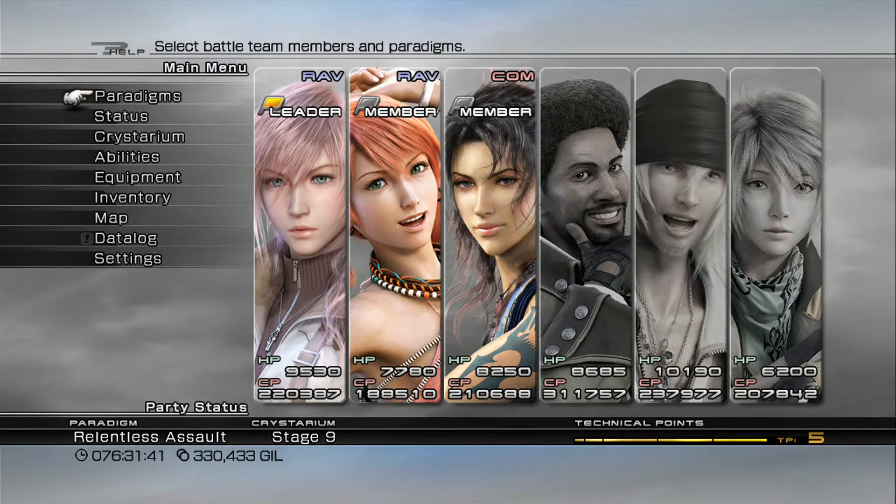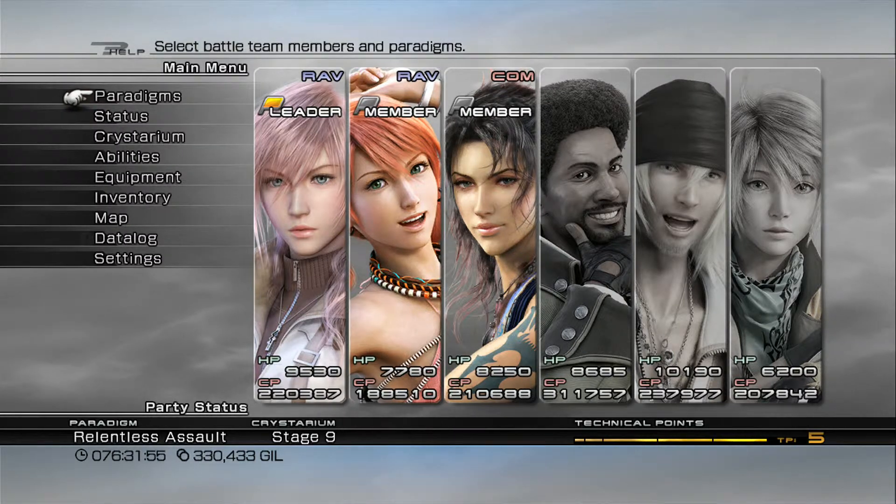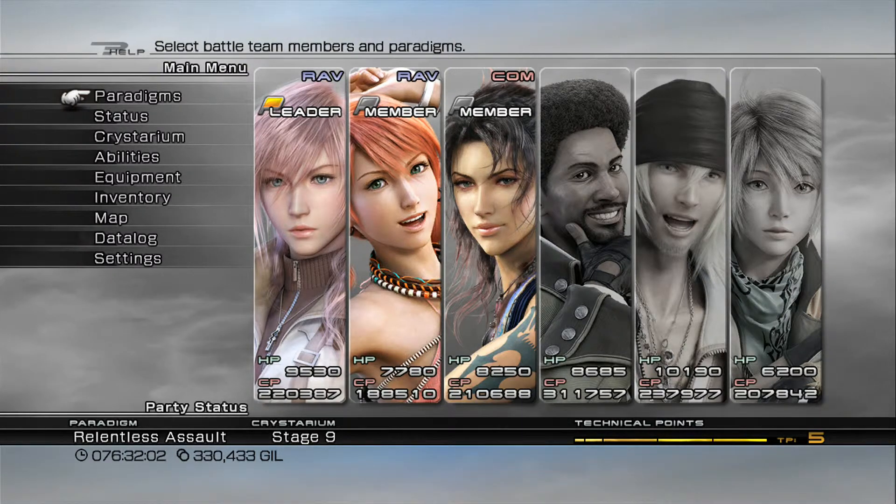Finally, I would suggest that you max out your characters' current Crystarium stage 9 for all their primary roles. This should take about three or four hours depending on how much you've been grinding since the beginning of the game — no longer than five hours. I would suggest maxing out your characters' primary roles because the enemies found in chapters 12 and 13 are no joke — they're really tough.